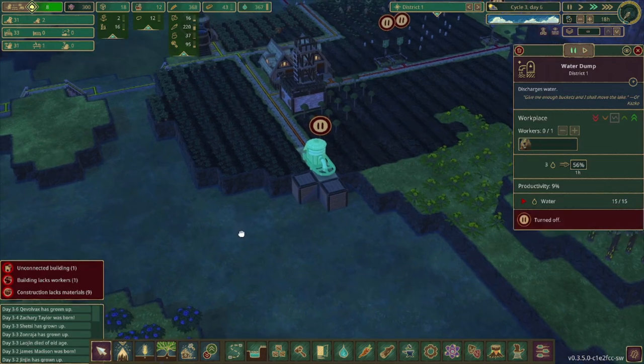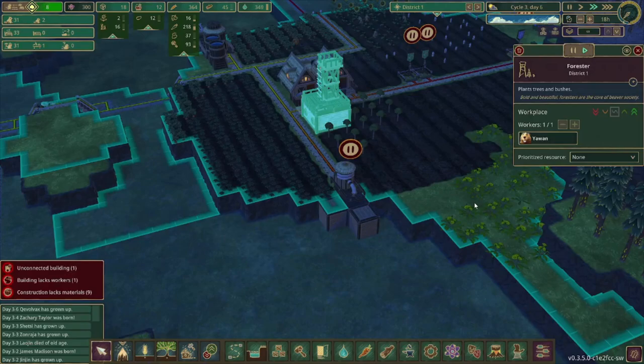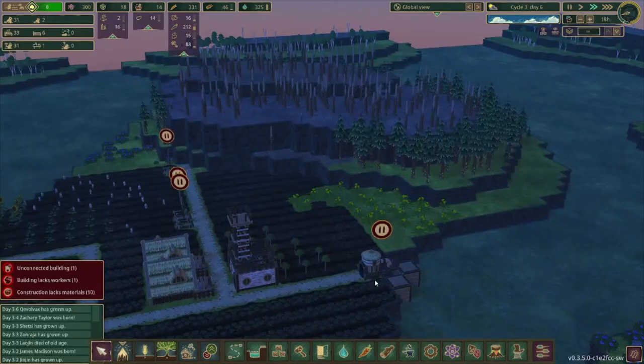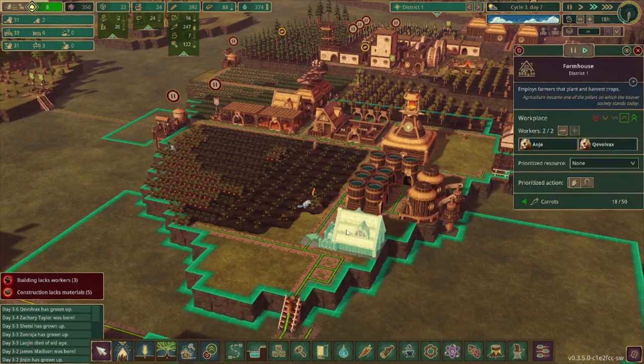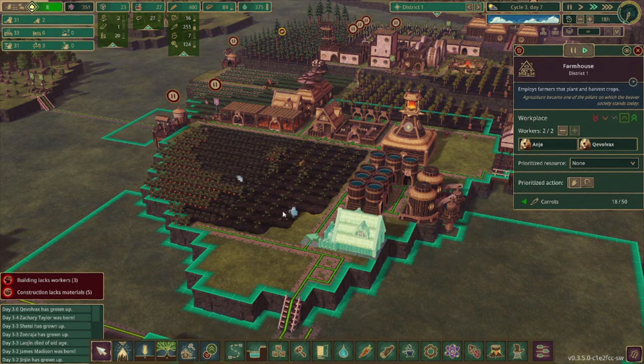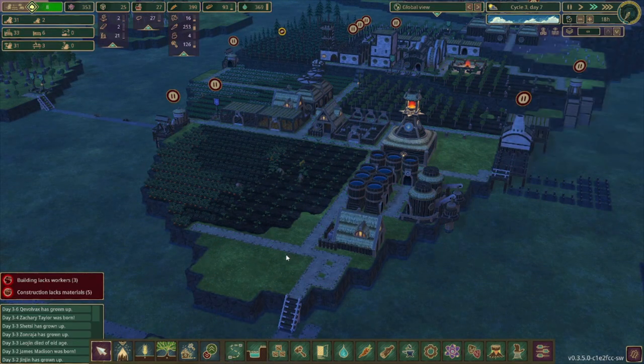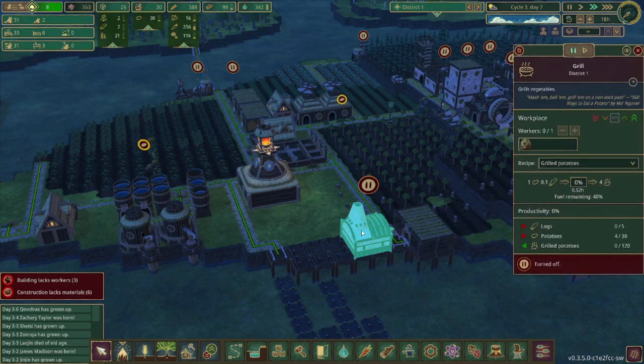There is plenty of water all around. We do have the forester because we're running just a little bit low on wood, but we do have a lot of wood over here. Remember to assign some more farmers, because there's enough food but not enough people to harvest it. The warehouse is starting to fill up now that we have the extra one, and we should probably unpause this since we have some potatoes.